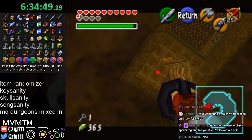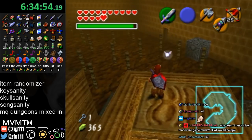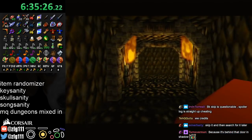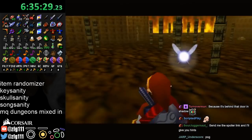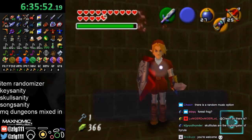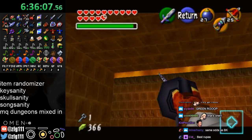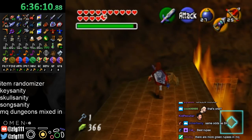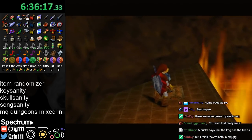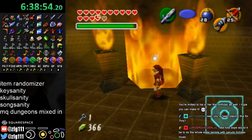Nice. Give me the Fire Temple boss key. Then you had a Forest. The green rupee — for those who don't know, there is only one green rupee. So that is the one lonely green rupee. Oh, there's more green rupees? Dang, never mind. Not special.